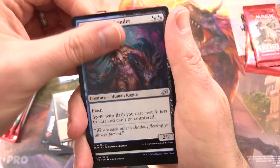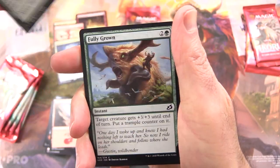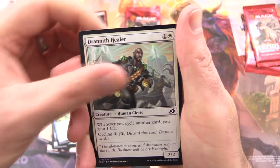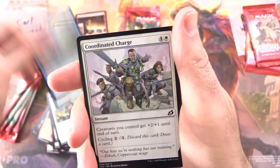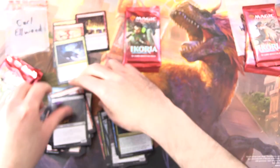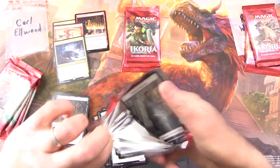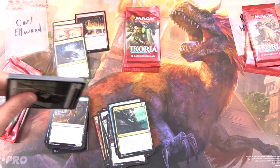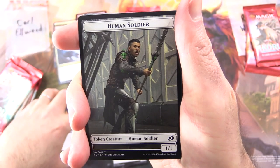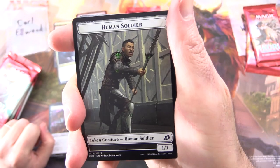Uncommons: Duskfang Mentor, Cunning Nightbonder, Primal Empathy. Commons: Ramthru, Fully Grown, Unlikely Aid, Crustacean, Dranithila, Glimmer Bell, Coordinated Charge, Cabin Whisperer, Rumbling Rockslide, and Bushmeat Poacher. You might have noticed we go through the common cards on this channel and love to look at the artwork — that is pretty much the focus of the channel from day one, looking at the artwork, checking out all the fun abilities, and flavor of each card.